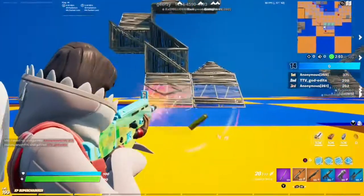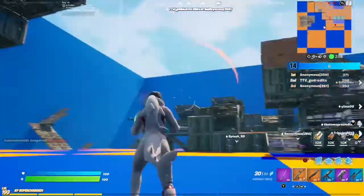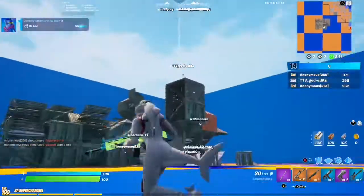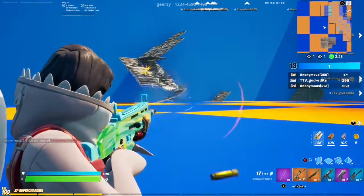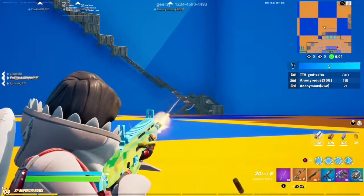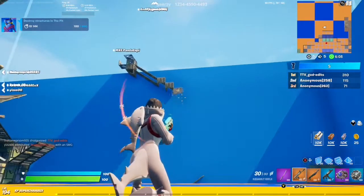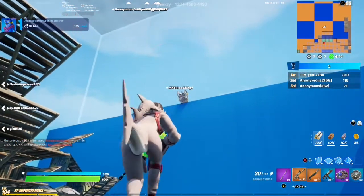The next challenge is to destroy structures, and this one's kind of fun. As you can see here, I pretty much went for the two bottom pieces and the entire sky tower got destroyed, and as you can see on my counter, each one counted. So what we're going to want to do is look for sky bases and destroy the base of all those ramps — you destroy the bottom ground piece and it all comes crumbling down, and each one of those pieces counts as destruction.